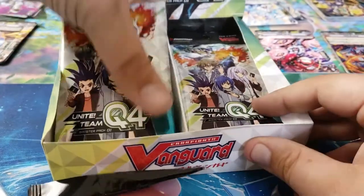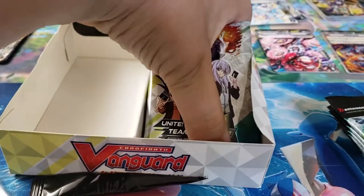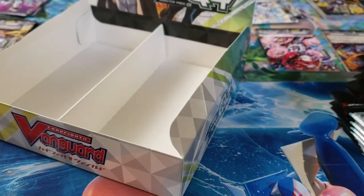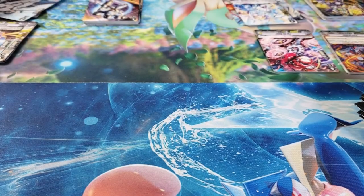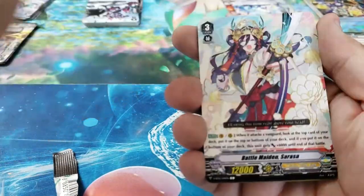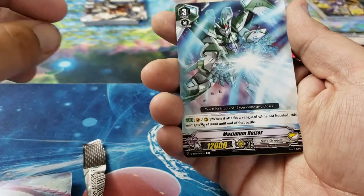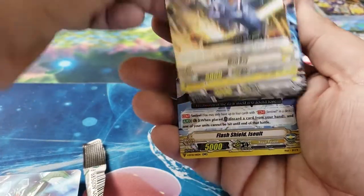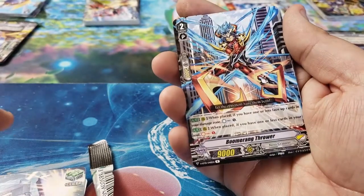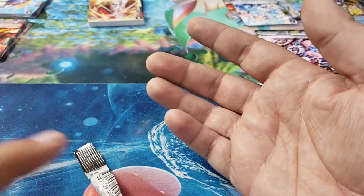Alright, so counting these up — it is 16 packs and four special packs, so the promo packs are not part of the 16. Let's get into Pack 1. We have Gigantic Charger, Battle Maiden Sarasa, Spillover Dragon, Maximum Riser, Wall Boy.